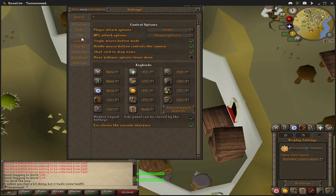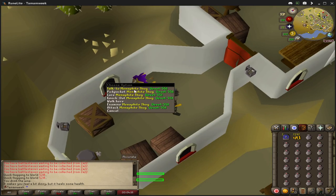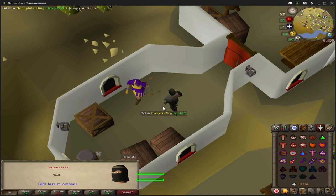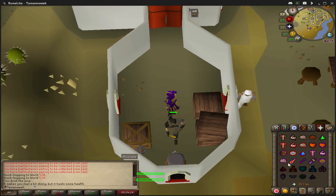The one remaining thing you need is single mouse button mode — make sure this is on. Once everything is set up, you can simply talk to the man to lure him. You can also lure him by doing this, but I find this way easier.